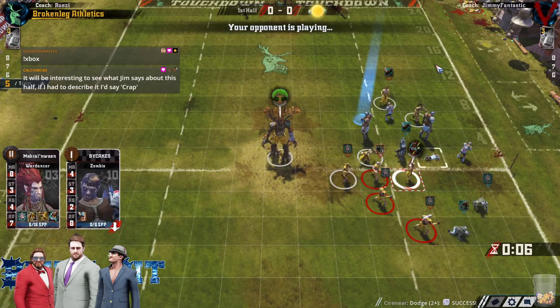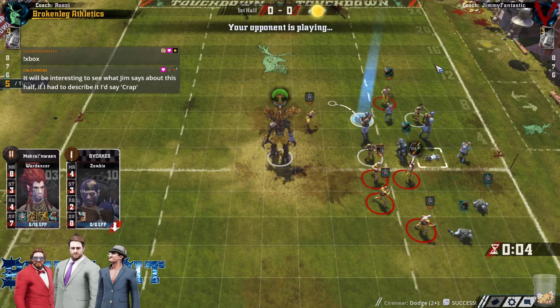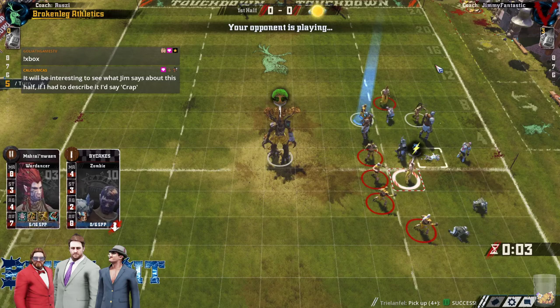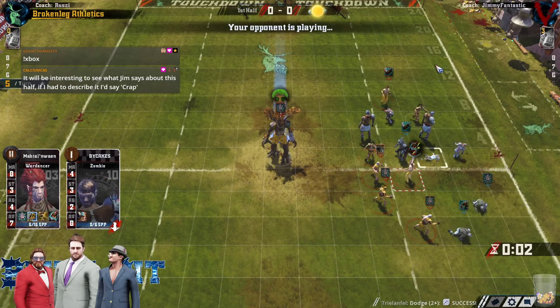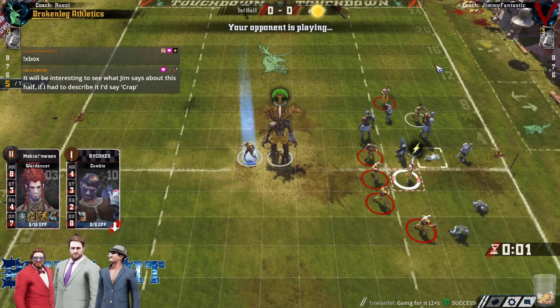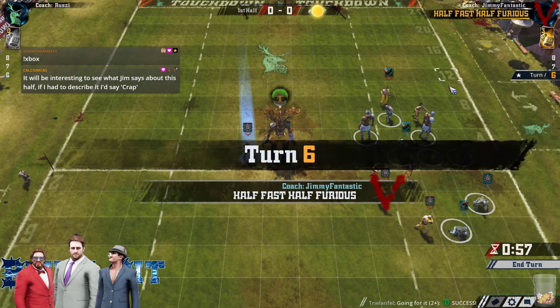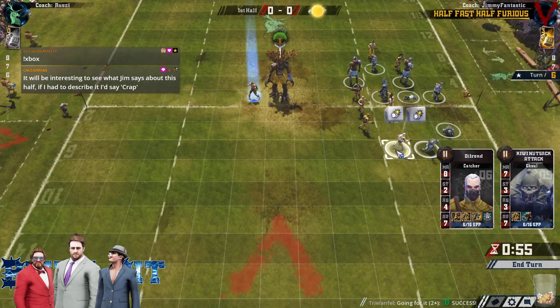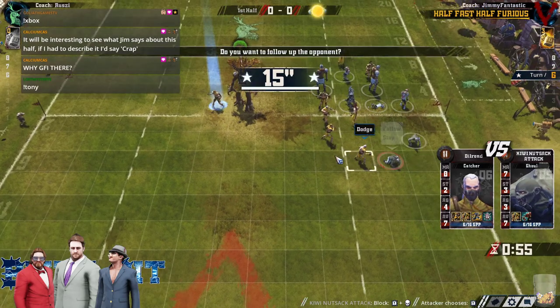Looks like he's going for another scatter attempt with a 1-dice. I thought he was going to 4+ pick it up. Yes — and get away. Get next to that tree. These GFIs are pretty bold. I don't know if that one was necessary, but got it. And Jim is in some trouble here — he can react.